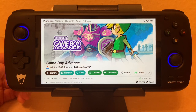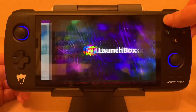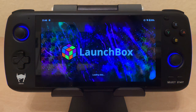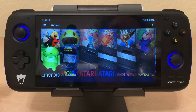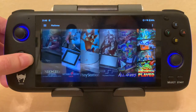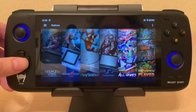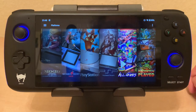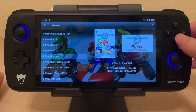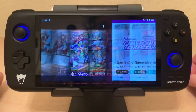LaunchBox takes quite a while to load. I still have it here — let's see how long it takes. Loading data... This is real time, guys. It took that long just to get to selecting games. If I want my favorites I have to go all the way to the right, to 'All Games,' and then get to favorites — and that takes a while too. It's just not very snappy.